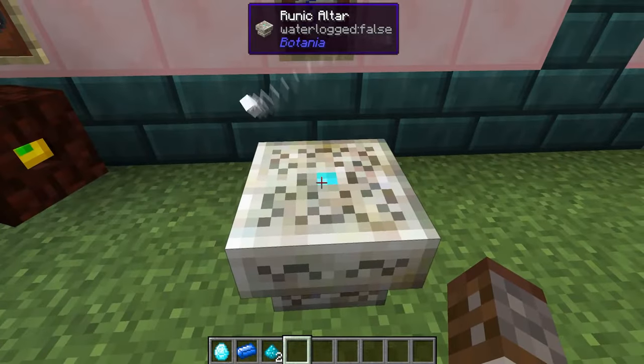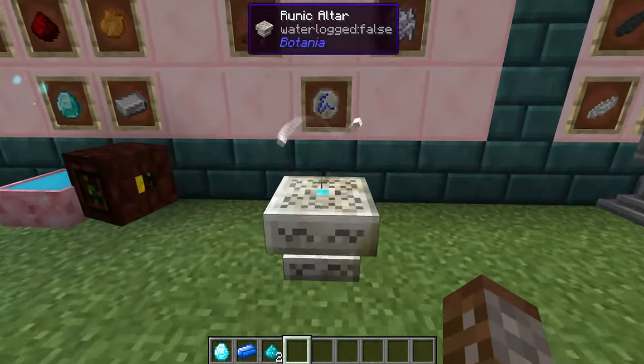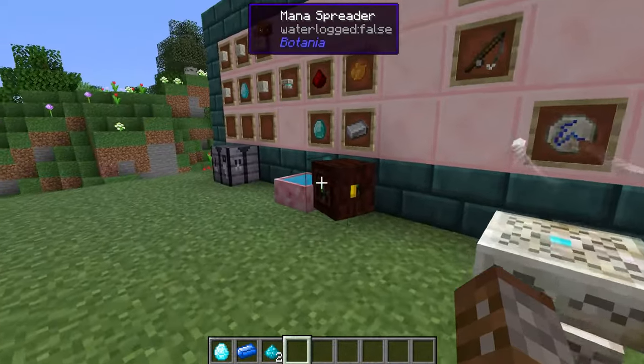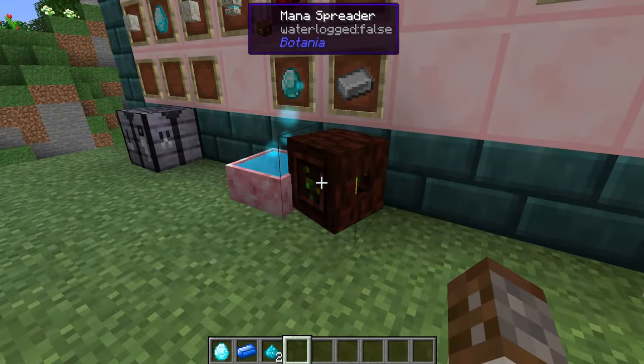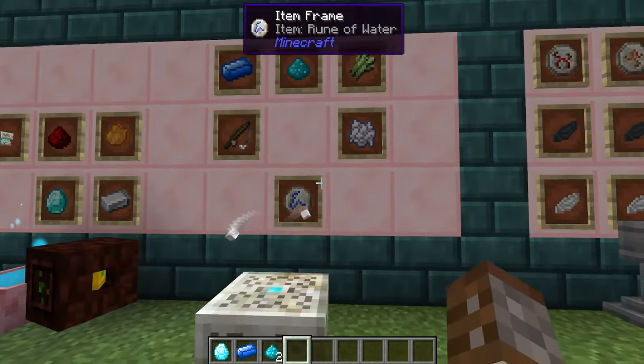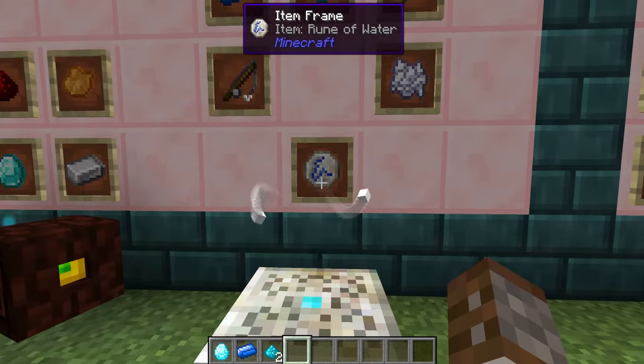So you've got your runic altar, you slap it down and you don't know what to do now. First you must supply it with mana by using a mana spreader as we have over here. We're going to be using the same creative mana pool, and just to demonstrate we're going to be showing how to make the water rune.